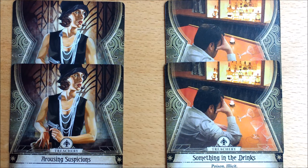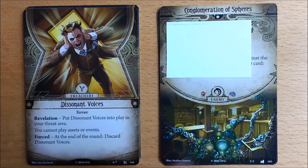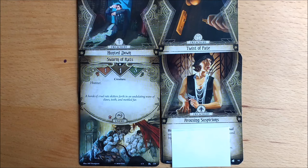You'll need to take out 4 cards from the House Always Wins encounter set: a pair of Arousing Suspicions and a pair of Something in the Drinks. You're going to set aside 2 of these encounter sets out of play — that's Hideous Abominations and Striking Fear. Then take the remaining 4 encounter sets and shuffle them up to form the encounter deck.